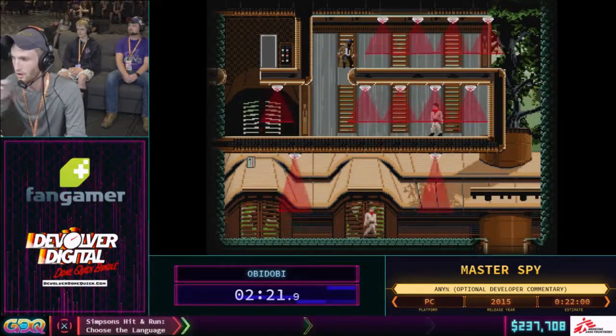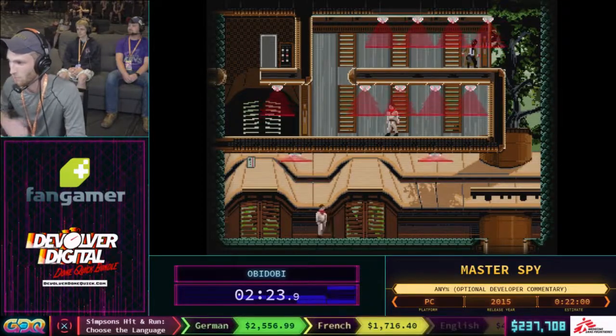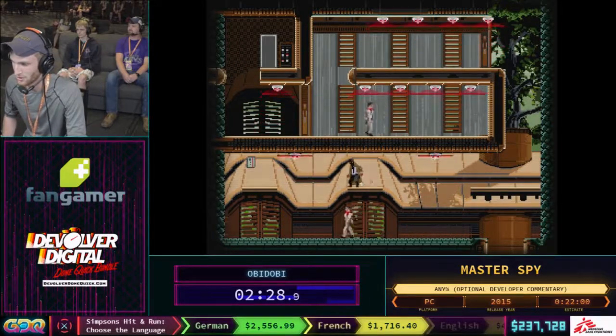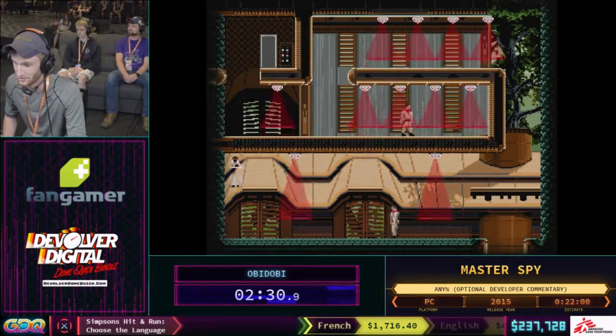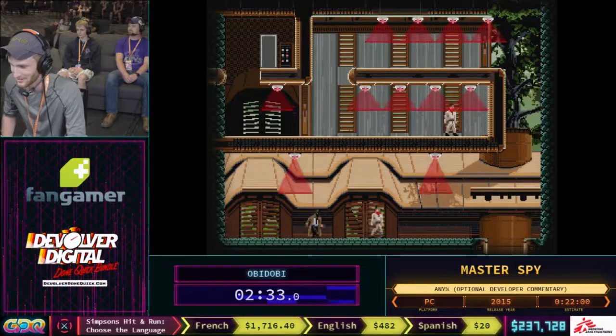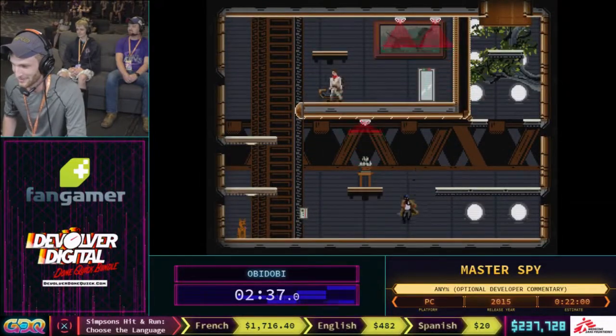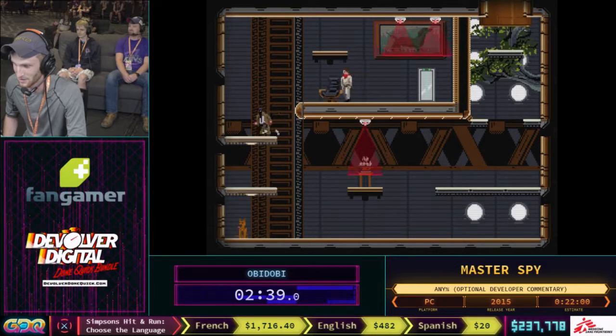As we keep going through all of these different levels, more and more traps are going to be added that make it harder and harder for us to do our job as the Master Spy — just not being seen. We're kind of a pacifist in this run. We don't want to hurt anybody, so we just run through everything.